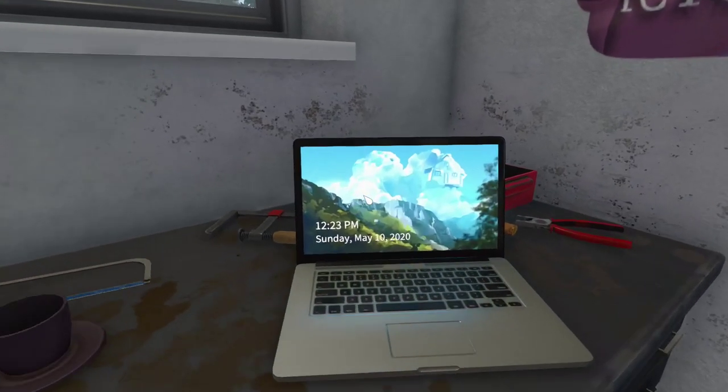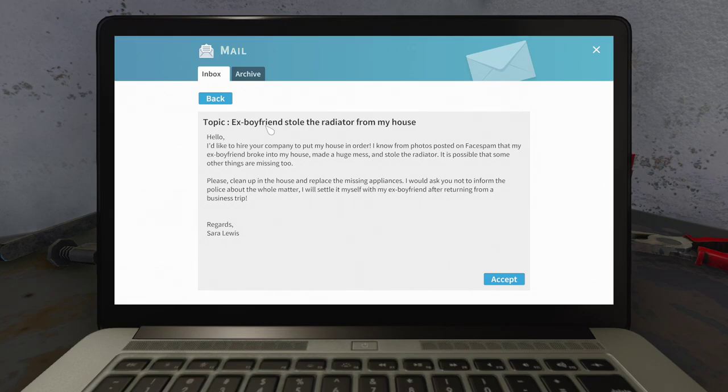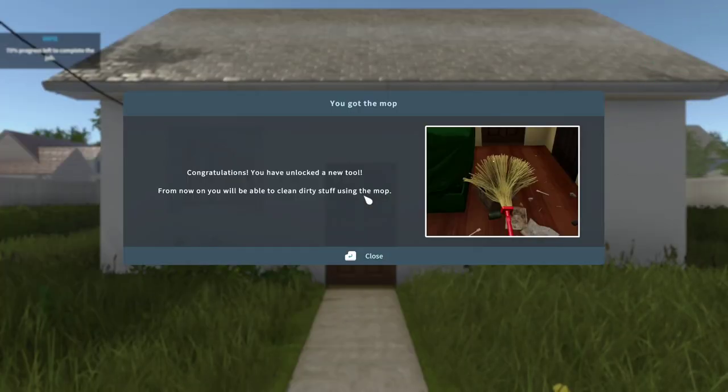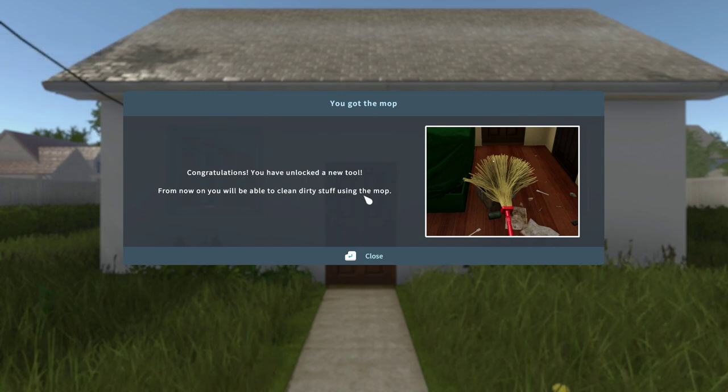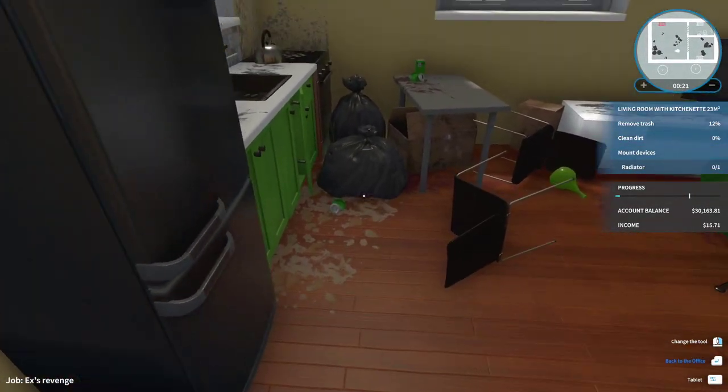Your ex-boyfriend stole the radio — wait. The ex-boyfriend stole the radiator from the house. She wants to hire a company to put the house in order — he broke in and made a huge mess. Let's do it. Each project will have one goal or a set of goals. At first you're doing jobs at these locations, then as time goes on you start buying random homes, flipping them as you please, decorating and reselling them on the market. Let's go see what's going on — house is destroyed, so we're just gonna start cleaning up.